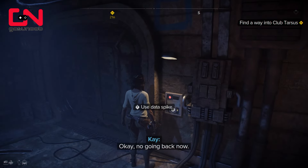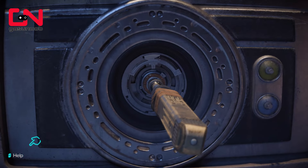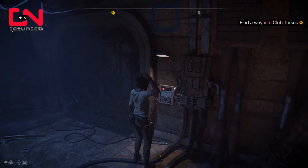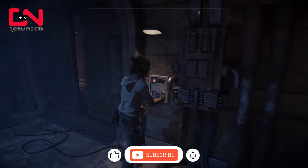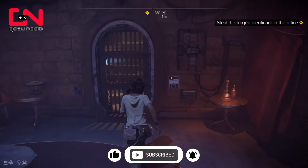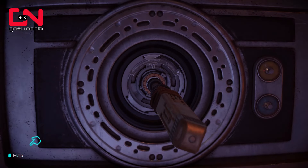The lockpicking minigame in Star Wars Outlaws works like a rhythm game. It will give you a small sign before it does a little click, and then you have to press R2 on your controller or the left mouse button at the same time when you hear that click. There's usually going to be two or more clicks that you need to press the button on. It's a matter of coordination and listening to the sounds, otherwise it's not going to work.